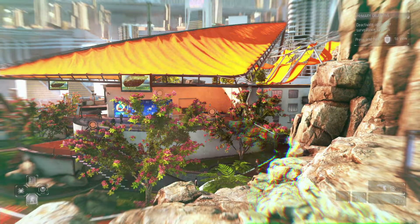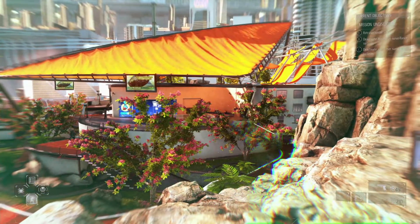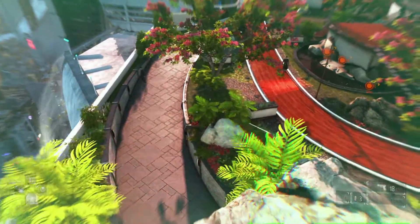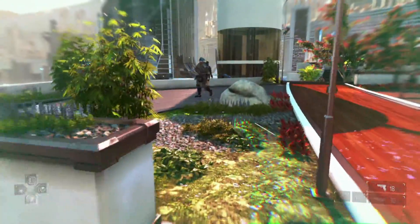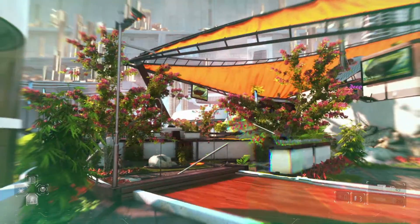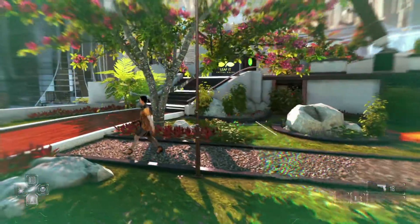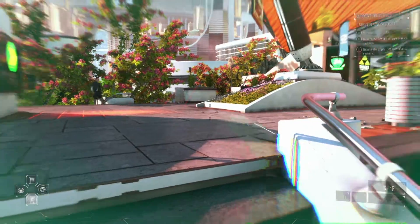Our sniper is at marker D, the upper surveillance system is C, and the lower surveillance system is B. In our last video I did end up deactivating the upper system by using my hand to scan it. Let's just stay away from cameras and tread lightly. There's security cameras everywhere — there's no way we could actually take out all of them, but let's try to stay off the main paths.